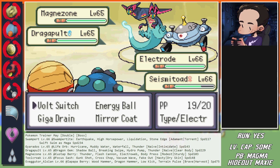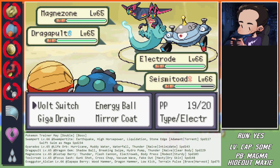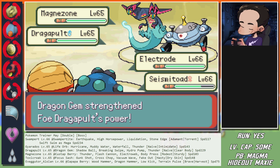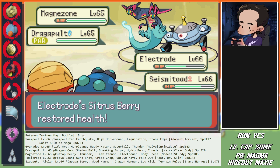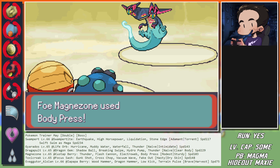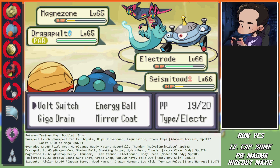Masquerain and Swampert - turn one: faking out and Volt Switching the Gyarados. Intimidate triggers on both - wait, but Dragapult has Clear Body so it's not minus one. Dragapult - Clear Body, right. I am staying in. Ludicolo, Swampert Mega - okay. Energy Ball, Masquerain pivots to Seismitoad. Close call - Liquidation hits for minus defense.